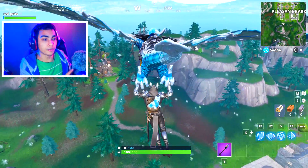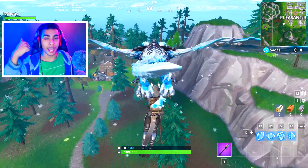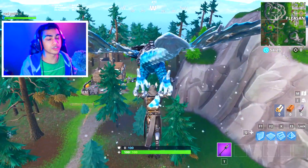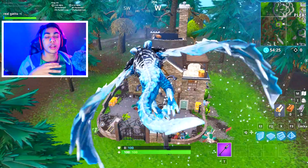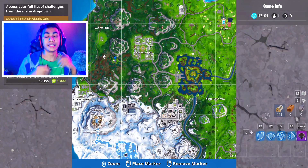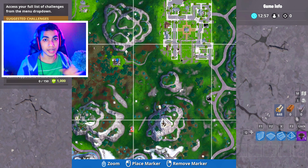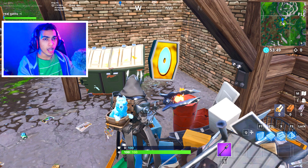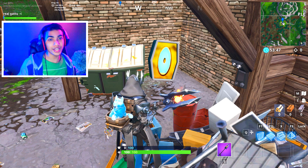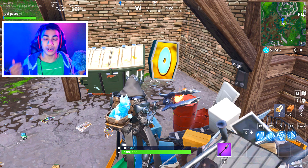The challenge says search the letter O west of Pleasant Park, so that is our hint for today's video. Just launch your game and head over to Pleasant Park and follow the gameplay going on in the background. You don't have to go near Pleasant Park itself — you gotta go inside this big mansion right over here. This is the exact minimap location where you guys gotta drop. There's gonna be a big garbage can and a lot of stuff laying around, and you'll be able to spot the letter O west of Pleasant Park.